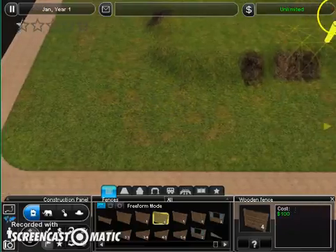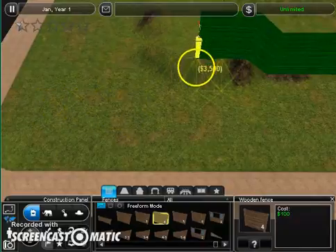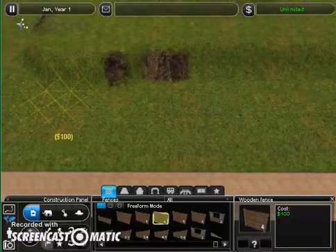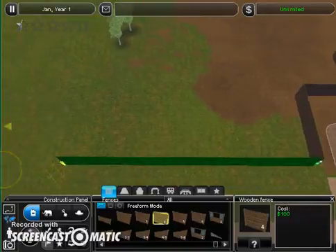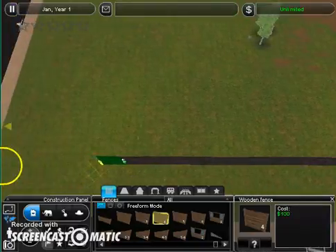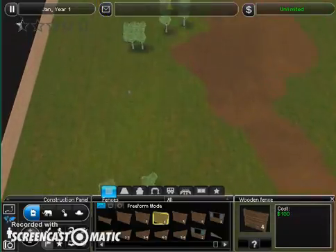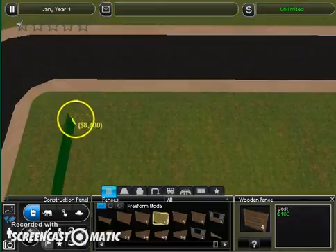Why is it showing up there? Okay, I'm going to have to flatten that out. I'm back again, and I have flattened that area out. Hopefully there aren't any other areas I have to flatten out. I don't think there are because this is the same map I use every single time. There's going to be some stuff to delete, but we'll just do that when we're making the exhibits.